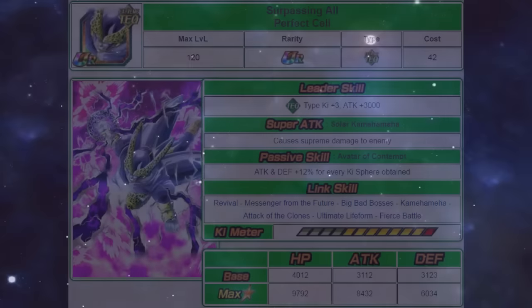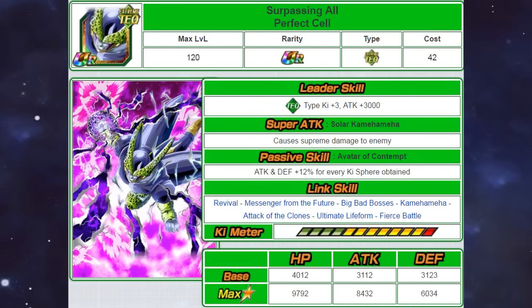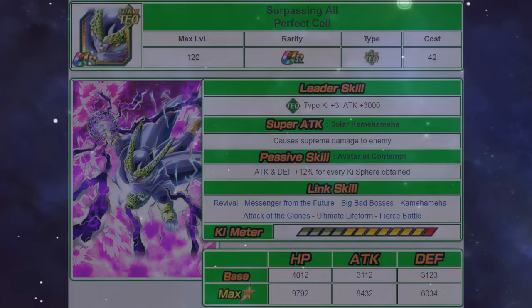Moving on to the last unit, we have Tech Perfect Cell. His leader skill gets 3 keys to Tech types as well as a 3000 attack boost. He causes Supreme Damage and gets a 12% attack and defensive boost per orb obtained. His links are Revival, Messenger from the Future, Big Bad Bosses, Kamehameha, Attack of the Clones, Ultimate Lifeform, and Fierce Battle. There was a period where Cell was actually really good because of how much he benefited from the ability system — with several ability system buffs and collecting enough orbs, he could hit relatively hard and also tank hits. If he was released today he would most likely have Shocking Speed, maybe even Fear and Faith, Nightmare, and all those top tier villain links. But now that Super Saiyan 3 Goku is here, he could still appear on Extreme Tech since there are very few Extreme Tech type units, and he does have some very high stats.